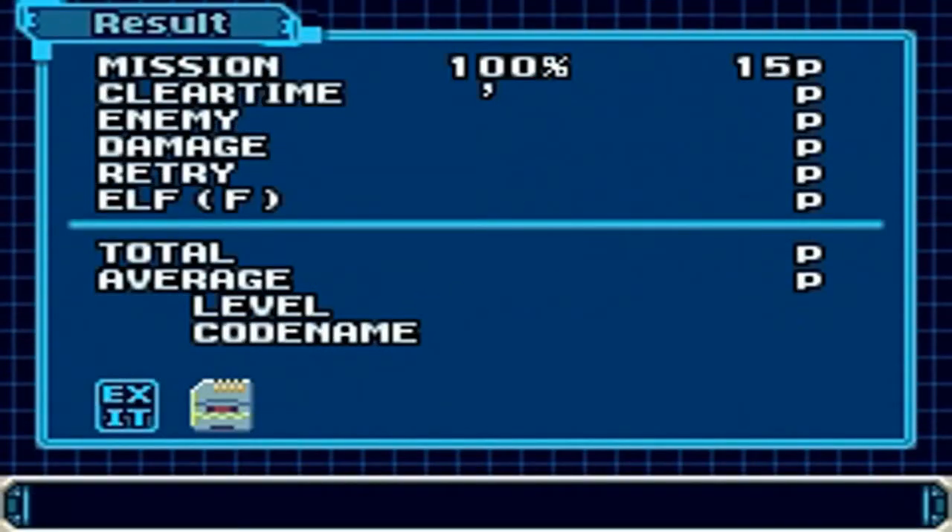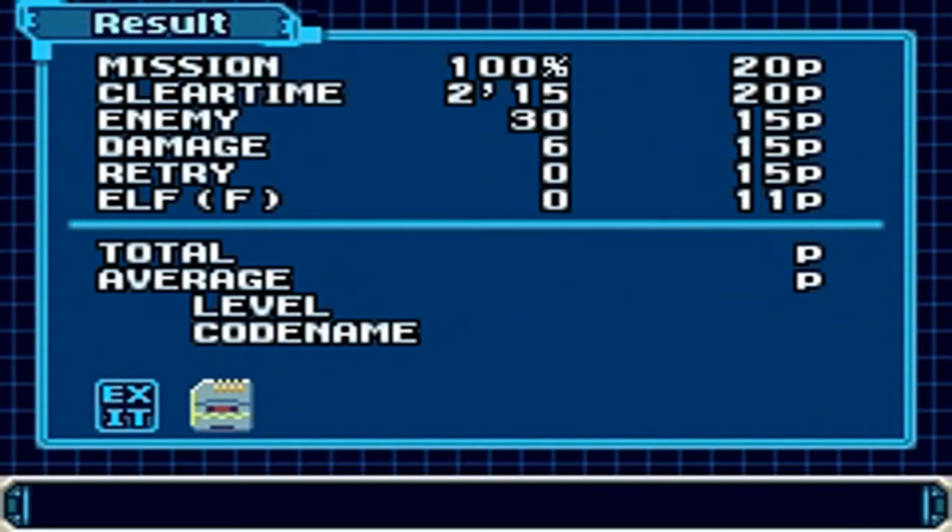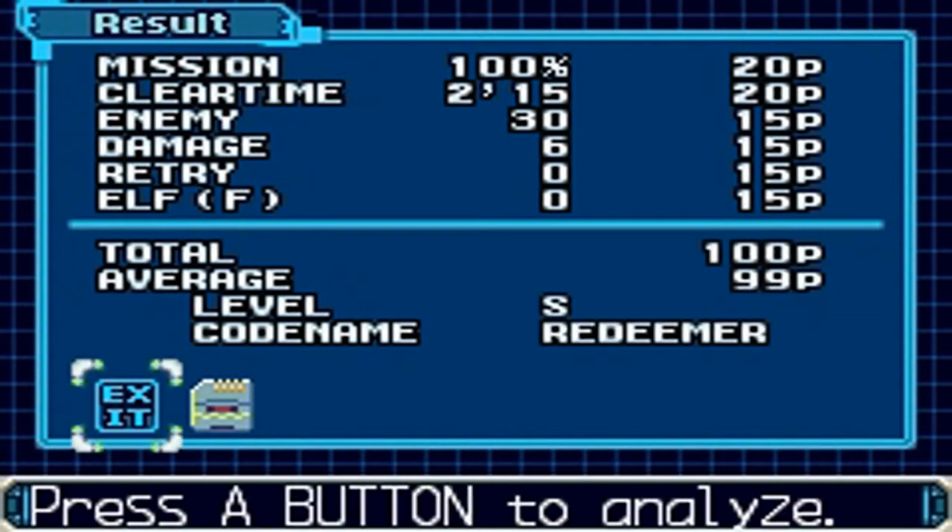Next up we're going to what could be one of the hardest bosses in the game, and a stage that's also kind of annoying. But I'll talk more about that in part number 9. Until then, this is UAA signing out. I'll see you guys later.